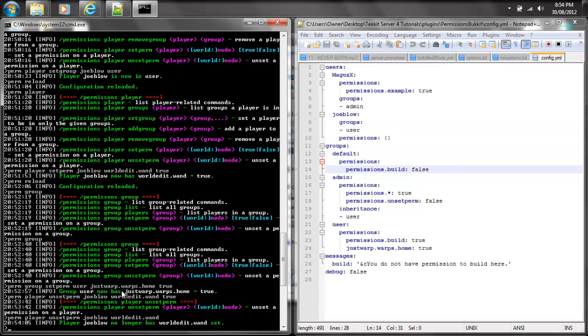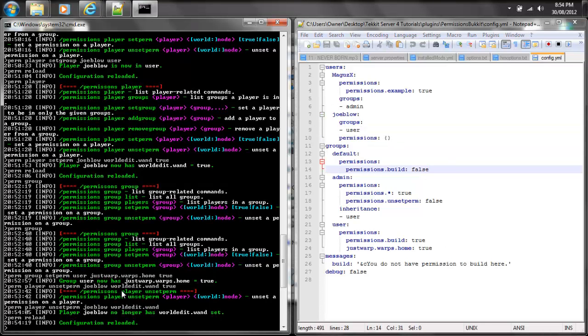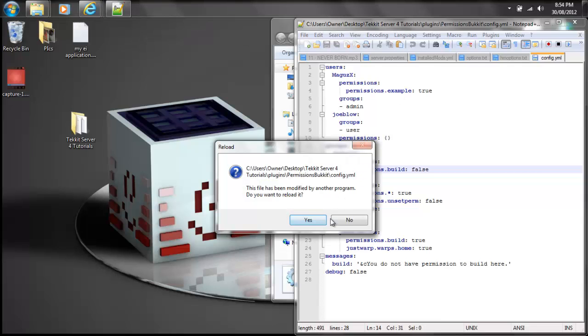So don't forget to perm reload. And that's pretty much it. If you have any specific questions or need any help for a specific plugin or something with the permissions, be sure to comment in the section below. Please give this video a like if this was helpful for you. Hopefully you all have a general understanding now and you're able to do it for yourself. But don't hesitate to ask if you need help. Have yourselves a great one, don't forget to subscribe for daily content, and we'll catch you on the next video. Bye-bye.